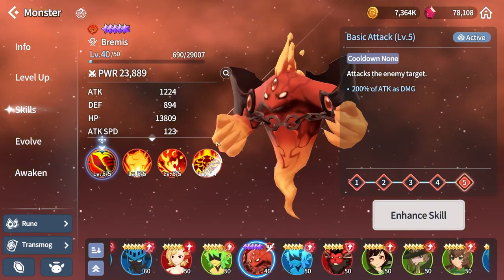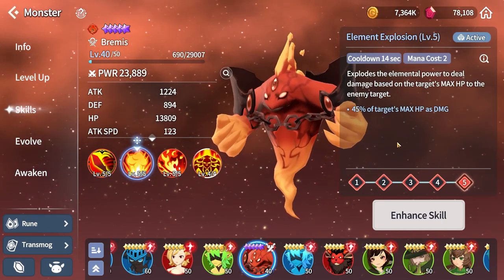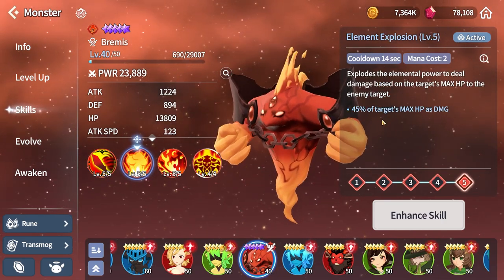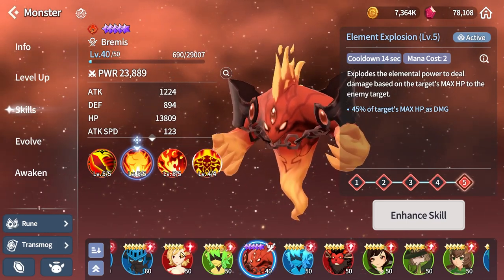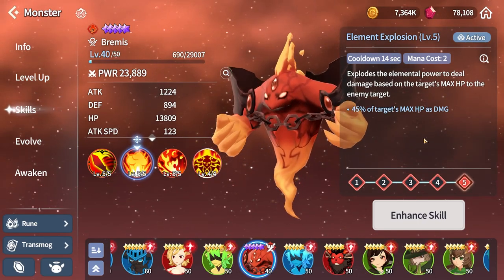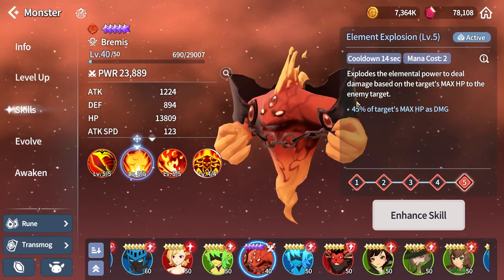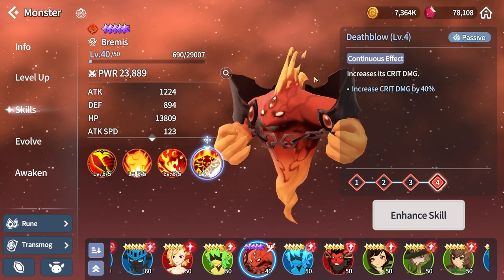The fire elemental - his second skill has a very high max HP multiplier, probably one of the highest in the game. The fire griffon has somewhere around 50 to 1. I didn't check the other units, but 45% HP multiplier on 2 mana. He also has a passive which increases crit damage by 40.